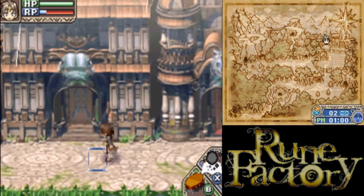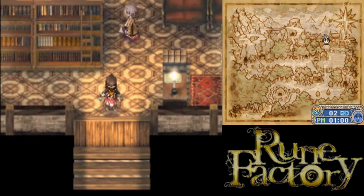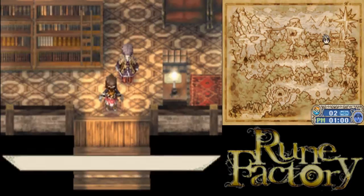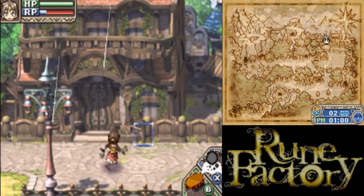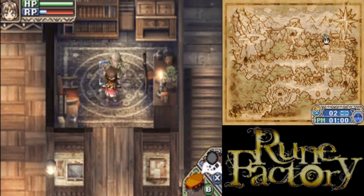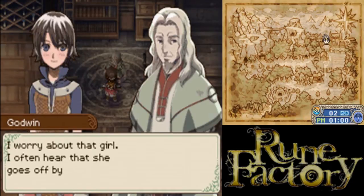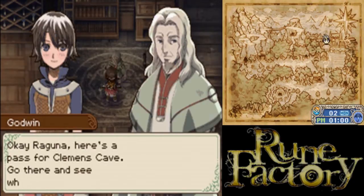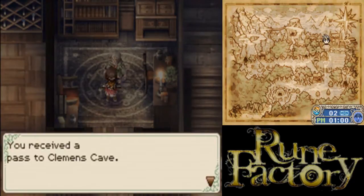Let's go see if there are any new books in the library. And we get the pass for the next cave - that was easy! Anyways, we can go to Clemens Cave now.